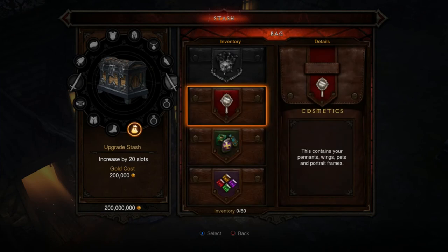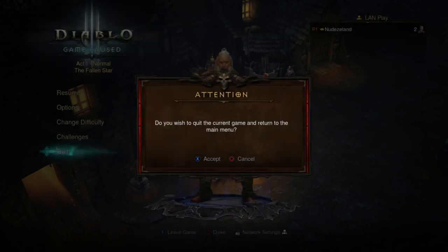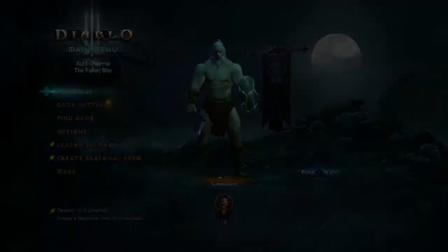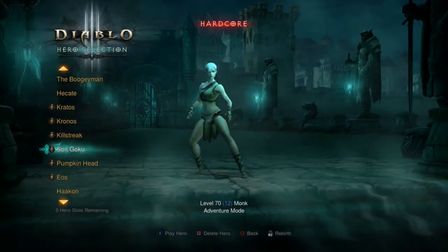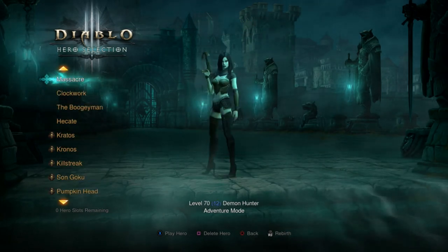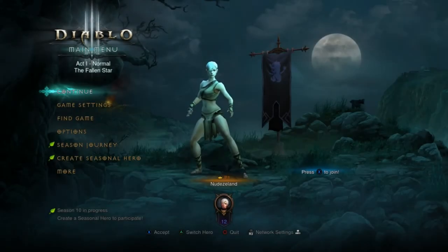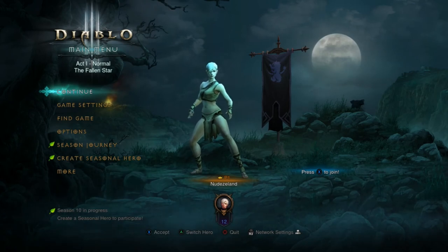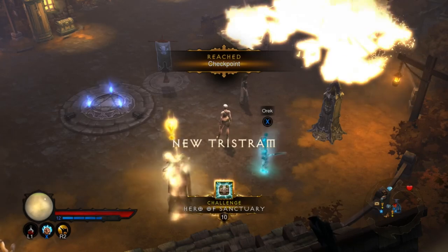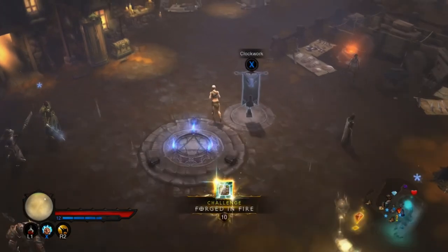This will leave him with just the bare minimum, whatever he auto-consumed. Now we're going to go to the second character. I have done this on Softcore, so if you want to do this on Hardcore you have to do the same exact steps just with Hardcore characters.